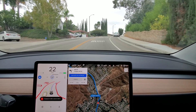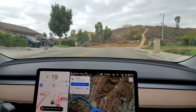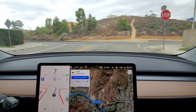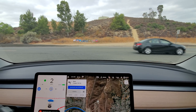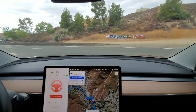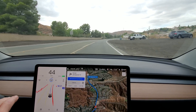Now we're coming up to a left turn into busier traffic — it's a divided highway. Let's see what it does. It went a little further than I expected. Now we're at the intersection; it should go but it's taking too long. It's telling me to take over because a car is coming, so I took over and re-enabled.